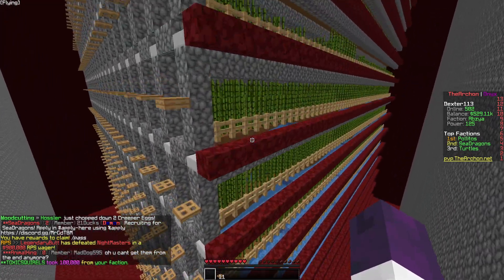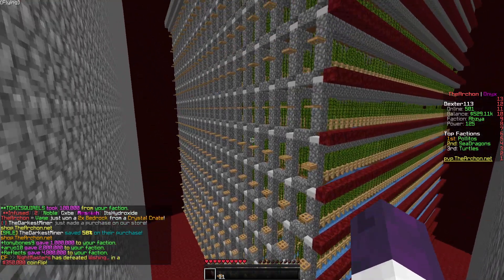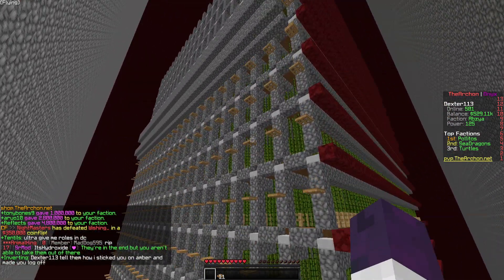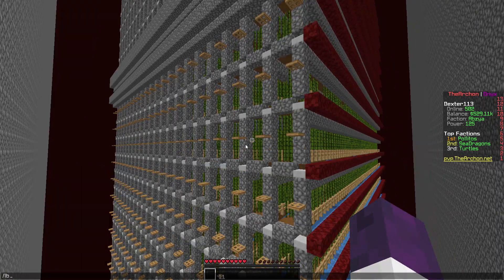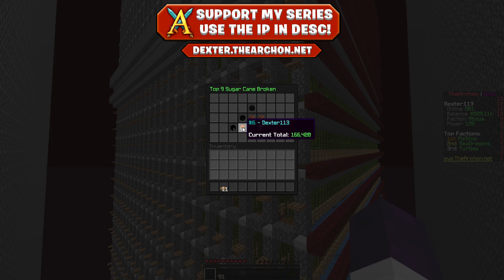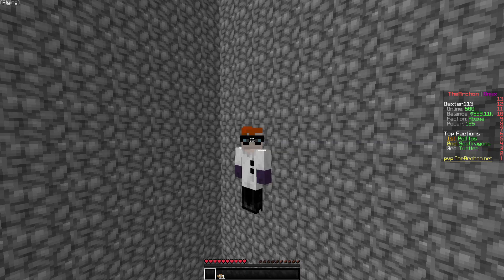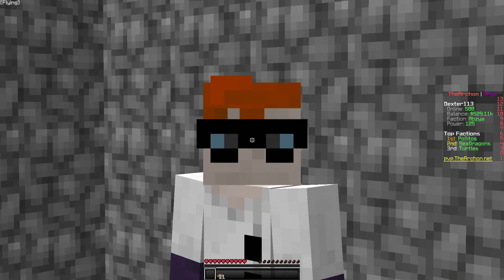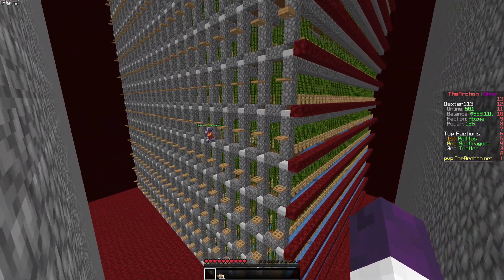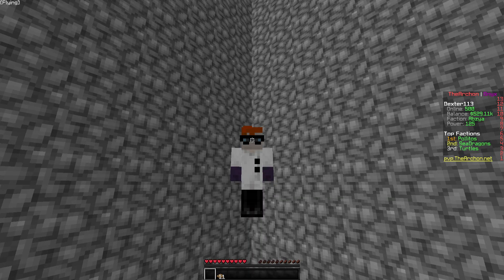This clip right here is recorded six hours into the new Onyx season. A lot of things have happened with the sugar cane farm, which is pretty damn awesome. On top of that, if we go to the leaderboard for sugar cane broken, you can see that I have the sixth most sugar cane broken on the entire server out of 501 people online. That's something to be proud of. Let's go ahead and have a quick look at everything that I've done and everything the faction has done, because I'm about to log off, get some sleep, and then get straight back to grinding.